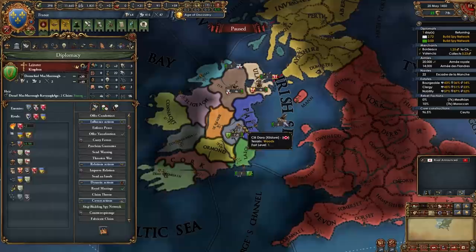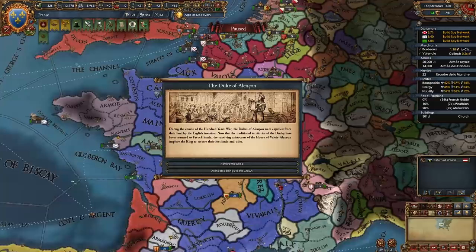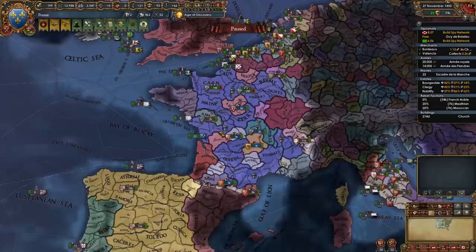Get spy networks on everyone you surround. When you get the Duke of Alençon event, you can pop out a vassal from Dublin but gain more nobility influence, which isn't great. Or you can keep the province but lose one stability. I recommend keeping the province even though you lose stability — it's up to you if you want to deal with another vassal.